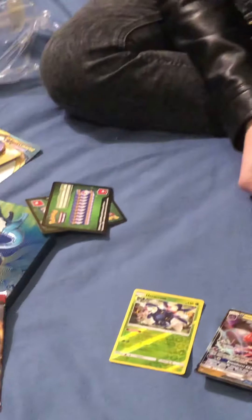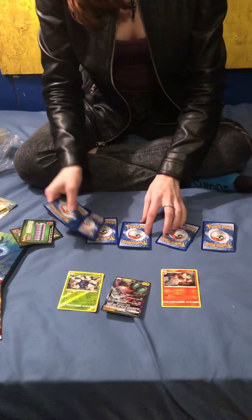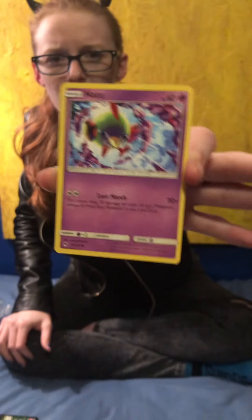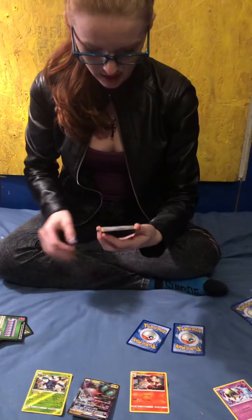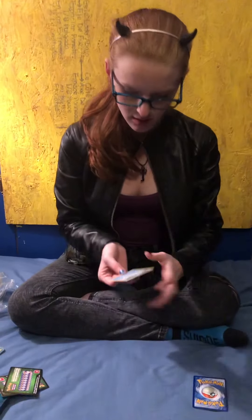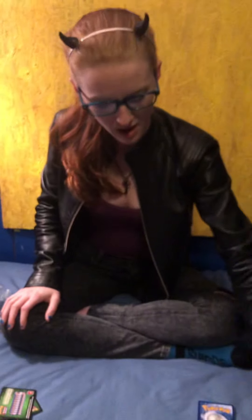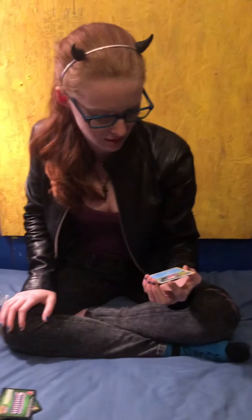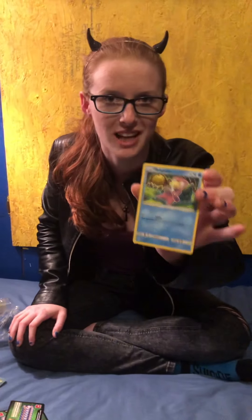Okay, that pack got obliterated. Code card — dang it, it's green. That's a dope art for Natu. We have Alolan Diglett, Call for Family — it just reminds me of the Dr. Seuss book, Are You My Mother? And really creepy looking Slowpoke. He looks deflated, terrifying — looks like he's trying to blow himself up through his tail. I wish the camera had seen that.